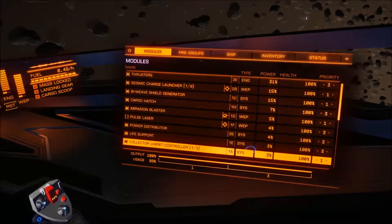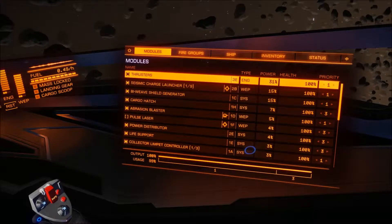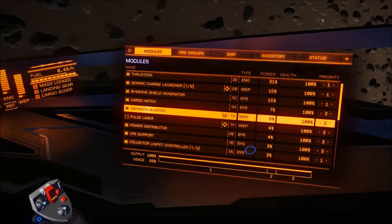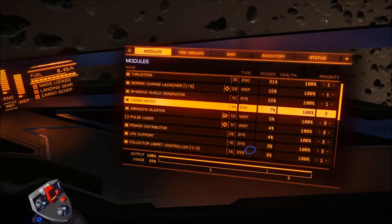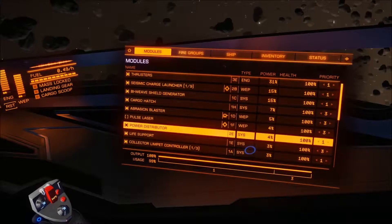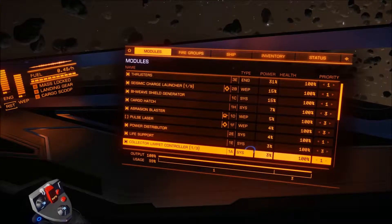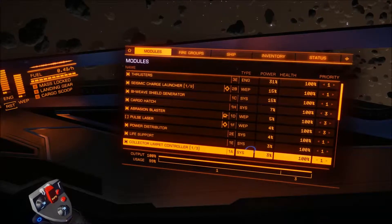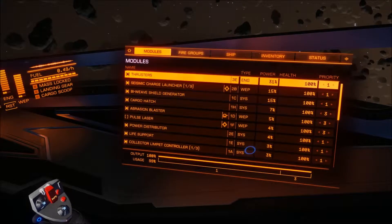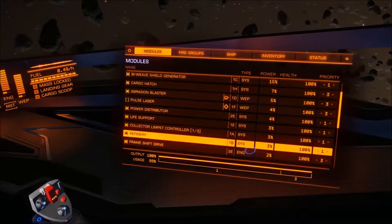Everything else we need — I don't know why these power priorities are this way. They shouldn't be. It's probably not important, but I definitely don't want my thrusters to be going offline, or my life support particularly much. I think this is left over from a bug that was in the game for a while. Hopefully it's patched out.